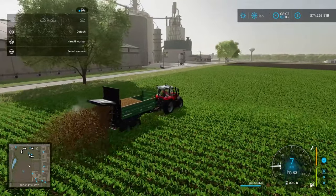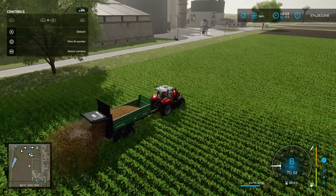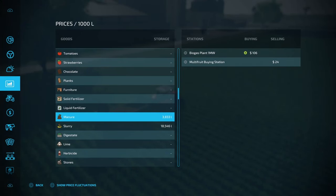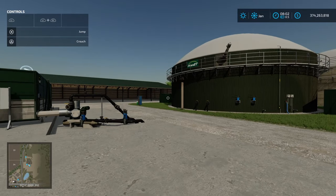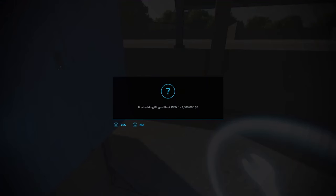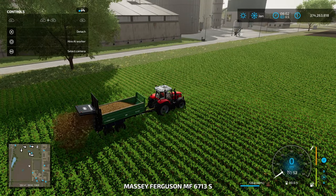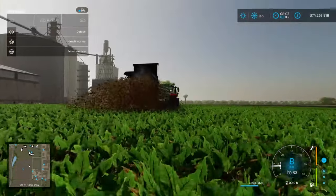You want to take advantage of the manure you've got for free. You can also sell it at the BGA — in the prices menu, the BGA is buying manure for $106, but you have to own the BGA to sell there. On Elm Creek the BGA costs 1.5 million to buy, so it's probably not feasible for everybody. But other than that, it's free fertilizer as a byproduct of having cows.